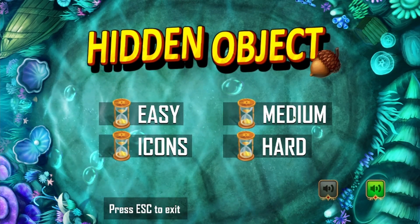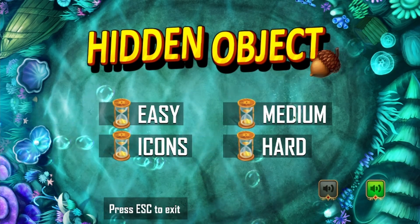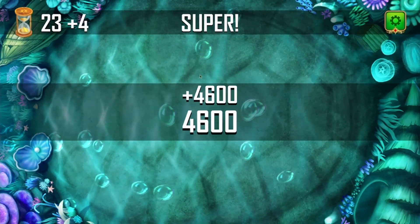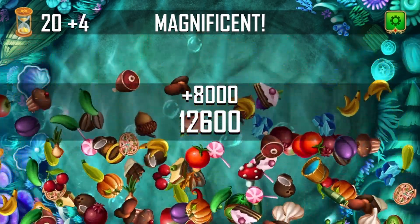You want to do medium or hard? I'll do medium. Find the cupcake - alright, that's cake. I'm slow. Even on medium - find a bone. Anybody want a bone? Right there, I just found it.